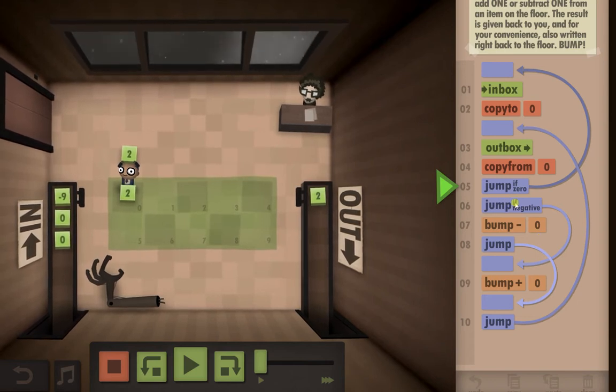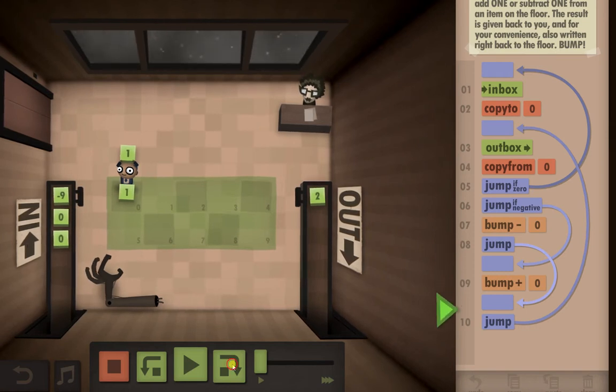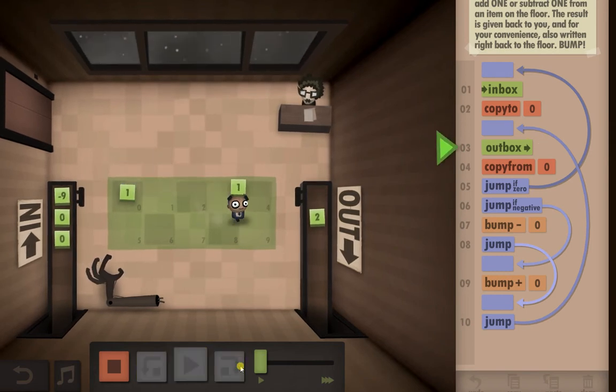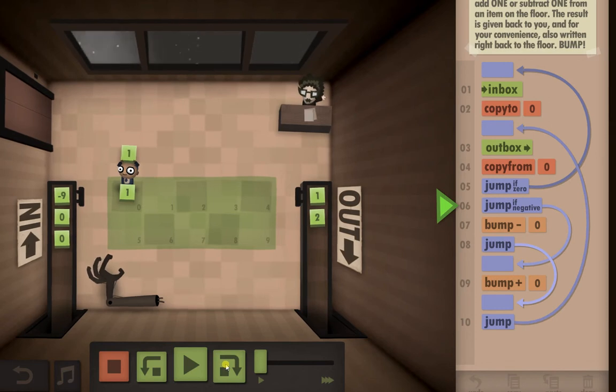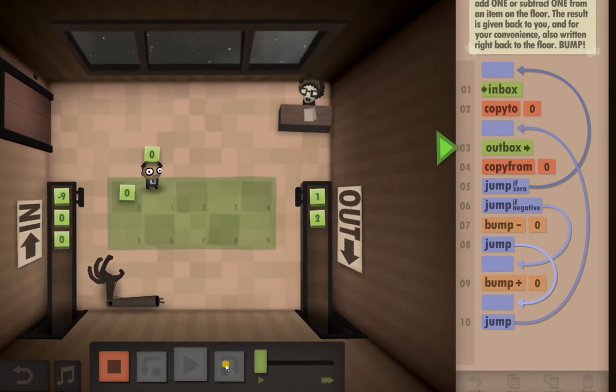If it's a negative number, we skip bump-minus and come down to bump-plus — so if it was negative nine and we add one, it'd be negative eight, and so on. Jump if negative: it's not negative, which means we're going to minus one from the number. The jump here is just skipping out the next step, then we jump back up and put it in the outbox. Again we pick the number up from the floor — is it zero? No. Is it negative? No. So we minus one again, pick it up, and copy it straight to the outbox.